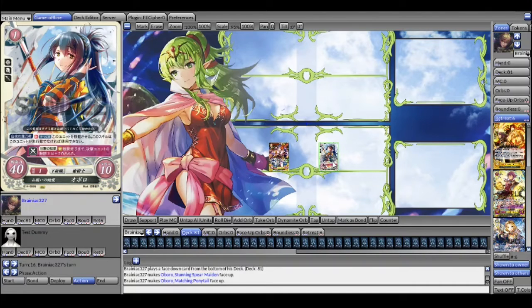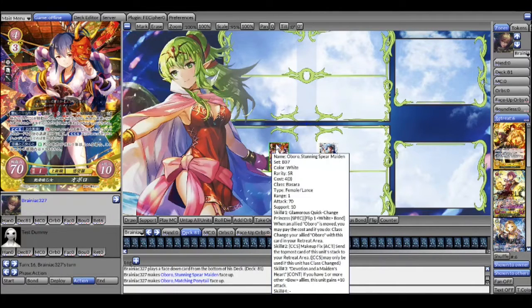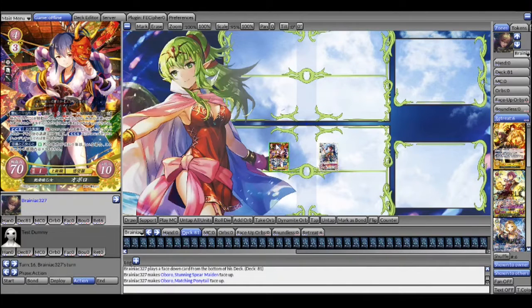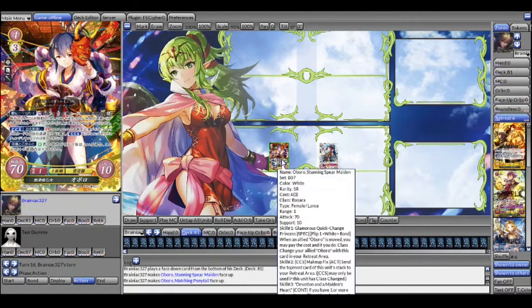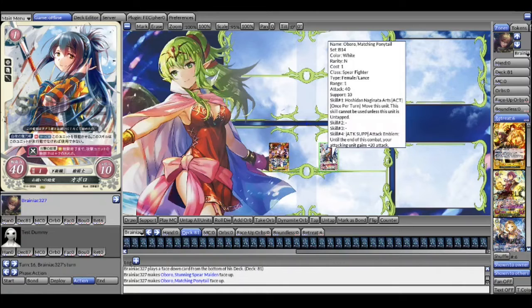Nothing in Oboro's skill set directly insinuates that you're drawing a lot of cards with it. Nothing in this skill set tells you to draw a card, but when you move Oboro for the cost of one white bond, you can class change any Oboro with this card, and class changing draws you a card normally. This costs one, but she can just move for free if she's untapped.